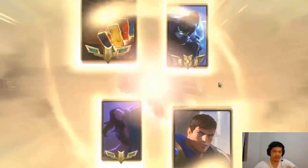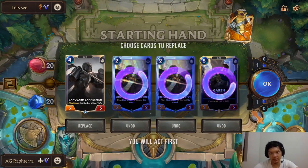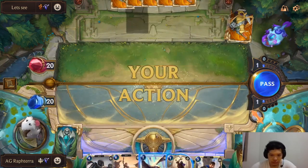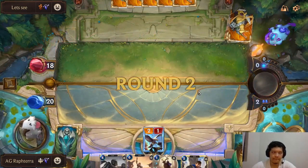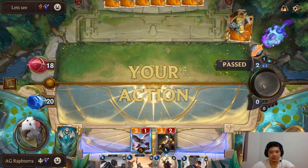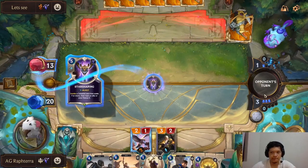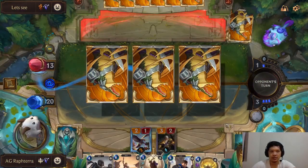TF Aphelios this time. Low chance that he'll have something to contest my early game. I'm looking for my 1-drops — I have lots of 1-drops, I should get at least 1. Should I have kept one Bright Steel Protector? At least I have one 1-drop. The Bannerman is not that great here because we don't have other units yet, but we have lots of 1 and 2-drops. He has no turn 1 and no turn 2 play — I hope he has no turn 3 play.